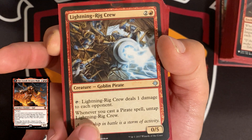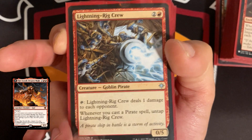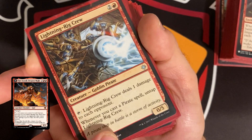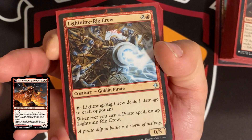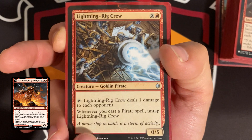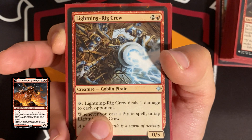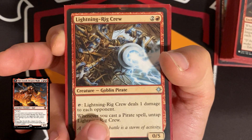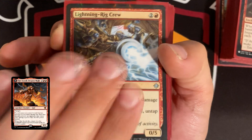Pay attention to those untap abilities because there are definitely cards in the deck that'll help you untap and tap again — that can seriously speed up the game by a turn or two. Most of these creatures tap and deal one damage to each opponent, which becomes four with our commander, and eight with damage doublers. Or if we pump our commander, it increases. That's the main synergy in this entire deck.